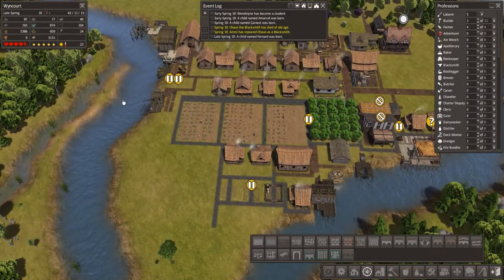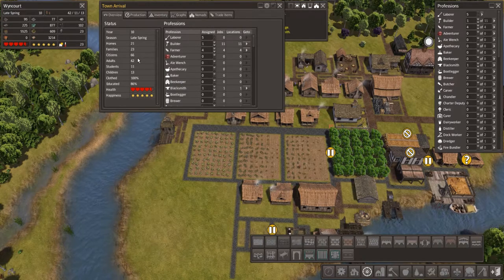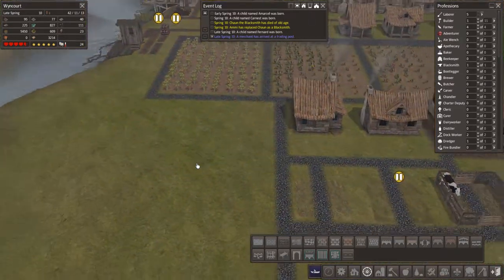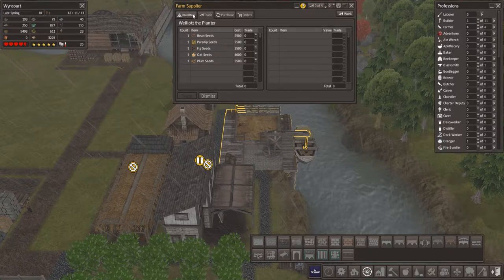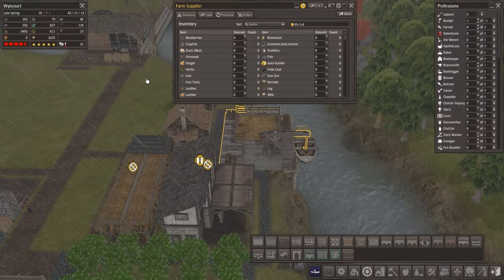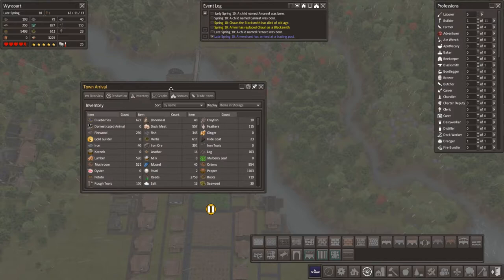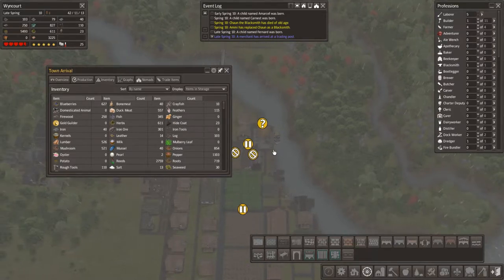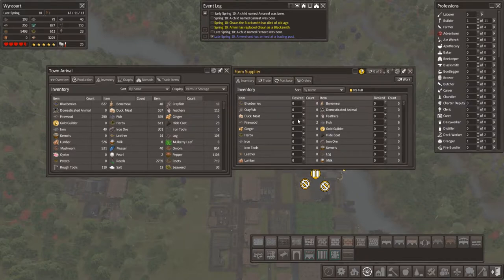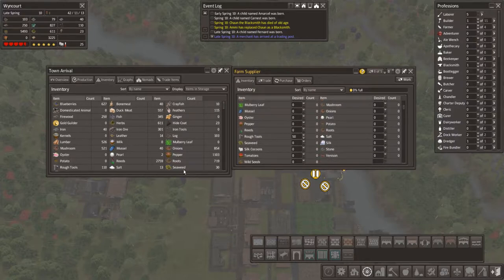We've got 23 families, 21 homes, 66 citizens — so we might need another farm. Let's place another farm. What do you have my friend? Bean seeds would be nice actually. Let's see what I can sell — let's bring up the town overview.